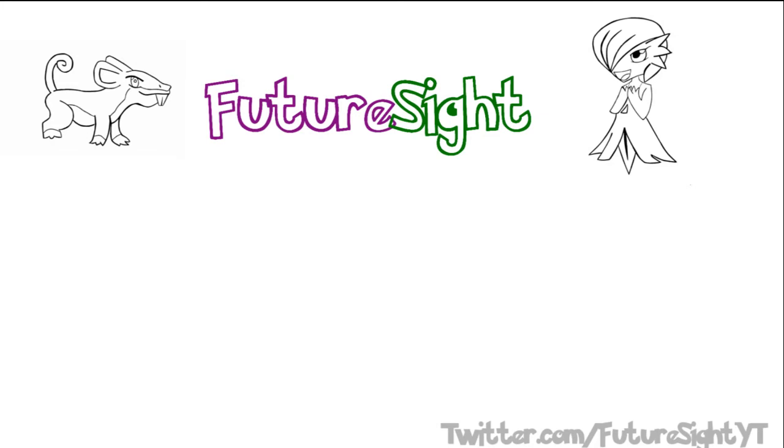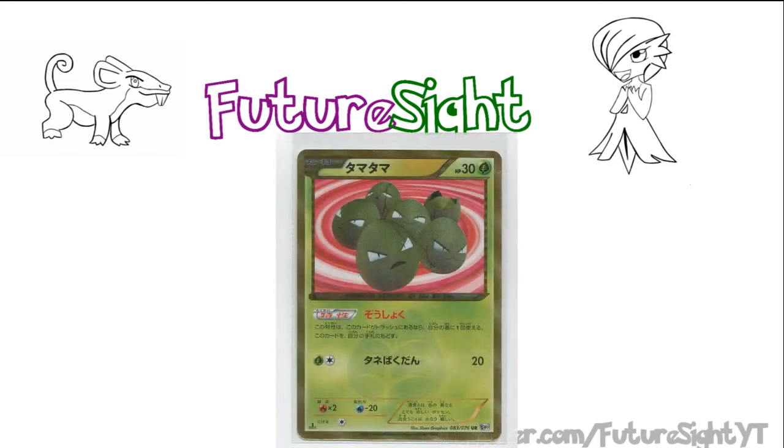With this set's EXs covered, let's take a look at the surprise goodies it's offering as secret rares. First we have Exeggcute — a reprint from Spiral Force and Thunderknuckle, the sets that will become our Plasma Freeze. Its ability, Propagation, reads: once per turn, add this card to your hand if it's in your discard pile. What's interesting is that since the card moves from your discard pile — public knowledge — to your hand — private knowledge — you can effectively use it as often as you'd like, because as soon as it enters your hand it becomes a different Exeggcute. This makes it great for cards like Computer Search, Ultra Ball, and the Plasma Freeze Rare item, as you can easily pitch it as discard fodder and grab it back when needed.